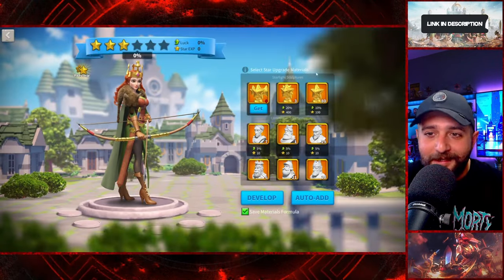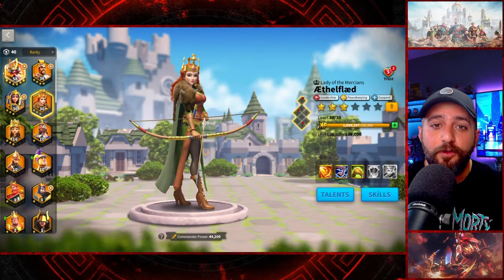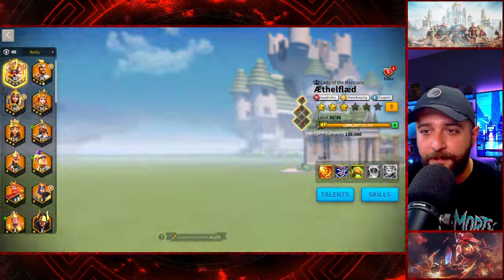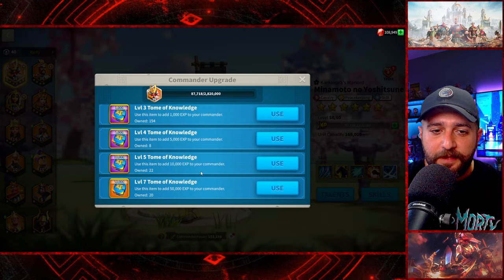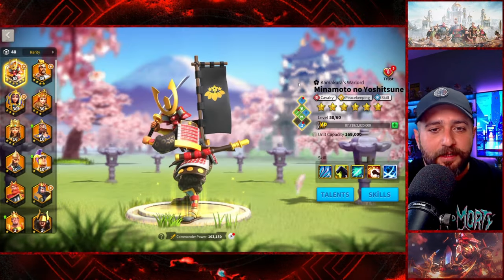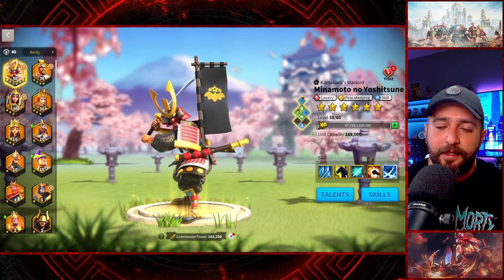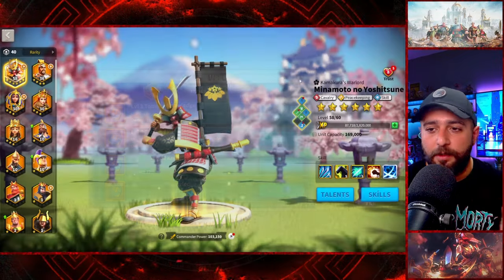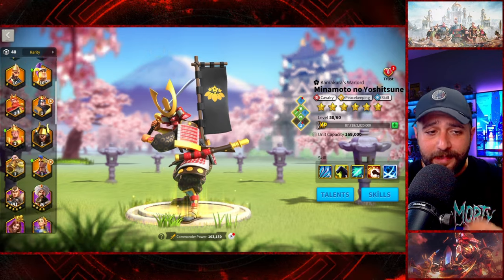Minamoto is at 6 stars, almost level 16. At this stage I don't think I need to spend any Tomes of Knowledge on him, because by the time KvK1 starts he'll reach level 60 naturally from killing barbarians and guardians. So no need to use Tomes of Knowledge — he'll be our only main commander, and level 60 really matters when you're in KvK.